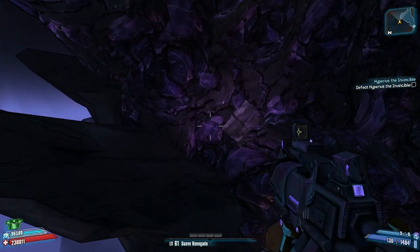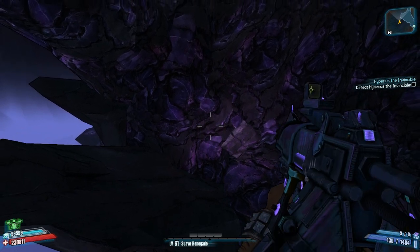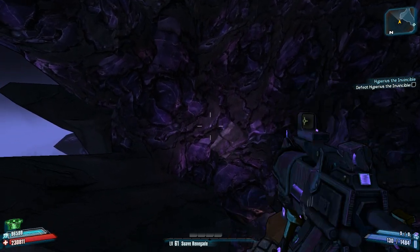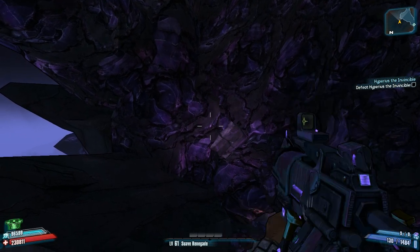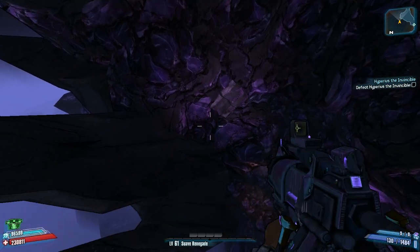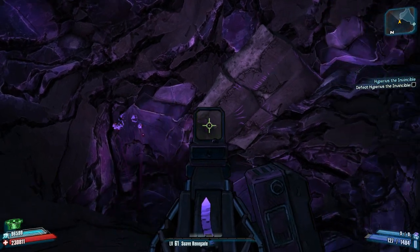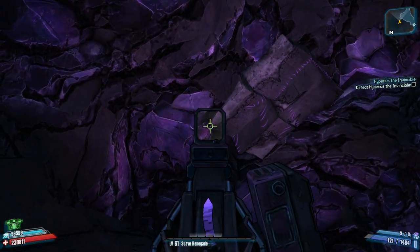All you have to do is keep jumping up until you reach a point where you can't jump anymore — I'll show you what to do from there. Just keep jumping and hopefully it won't take too long. There we go — I'm at the very top of the peak. You can see my gun slowly falls down instead of instantly, which happens when you jump through the invisible wall.